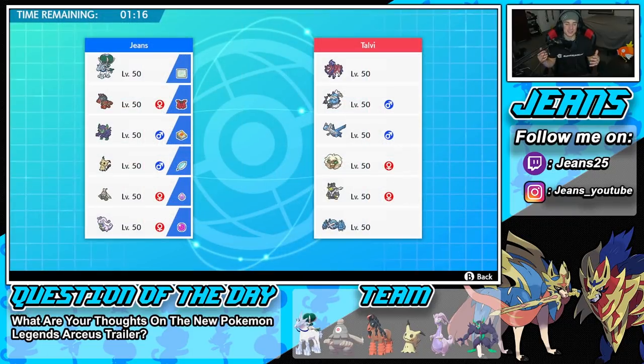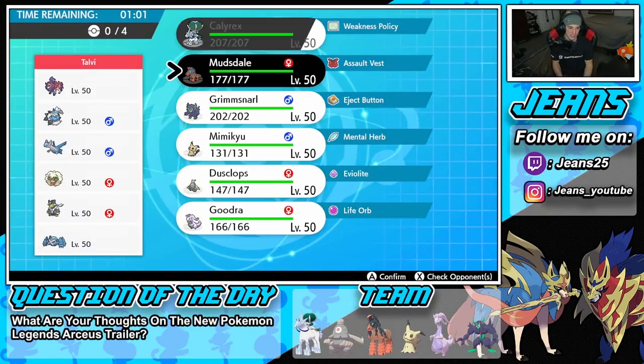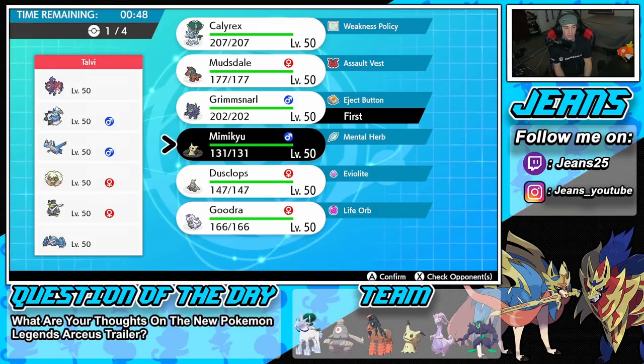First battle — going up against a pretty cool Zamazenta team that features Thunderous, Latios, Whimsicott, Urshifu, and Metagross. I'm guessing that's a Weakness Policy Metagross, so definitely have to watch out for that. I feel like I just want to show off Ice Rider Calyrex in this first battle. I'll lead Grimsnarlm, try to get screens and a Fake Out, then bring in a Trick Room user. I'm thinking Mimikyu because he might have Taunt on Whimsicott.